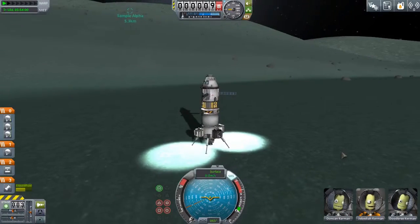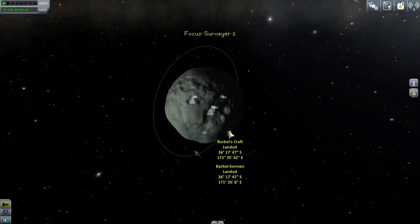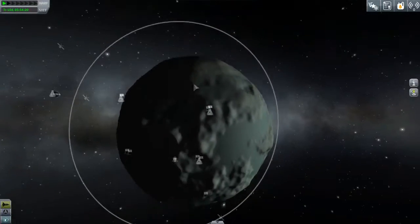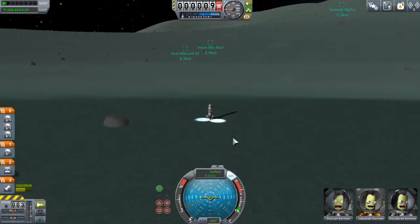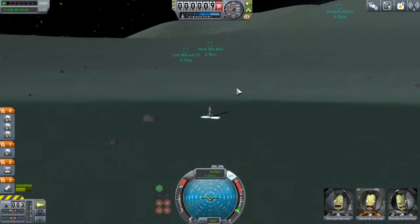Alright, here we are. I believe we collected all the science we can here. We want to basically head north - if we head north that should pass us right over the pole and get us rather close to the target site. We want to go up a little bit but then try to get as flat and horizontal as we can facing north. The less height we gain - if we can stay below 10 kilometers - that will be the most efficient way of going.